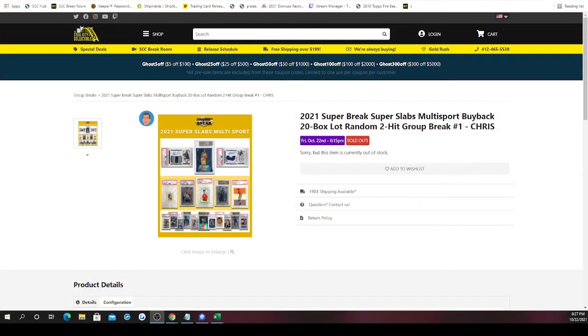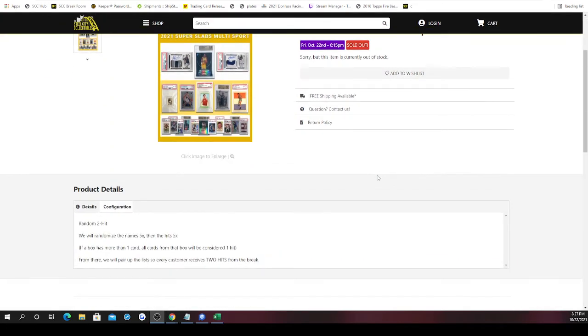The 2021 Super Break Super Slabs multi-sport buyback 20-box lot, random two-hit group break number one. We'll randomize names five times and the hits five times. If a box has more than one card, all cards from that box will be considered one hit. So say the first box has two — that's considered one hit. From there we'll pair up the list so every customer receives two hits from the break.